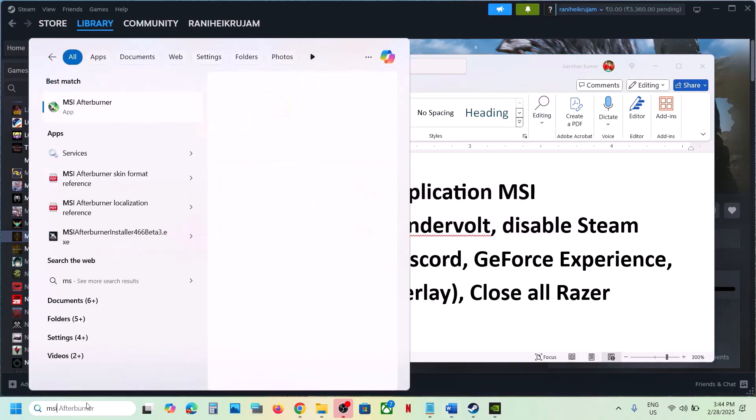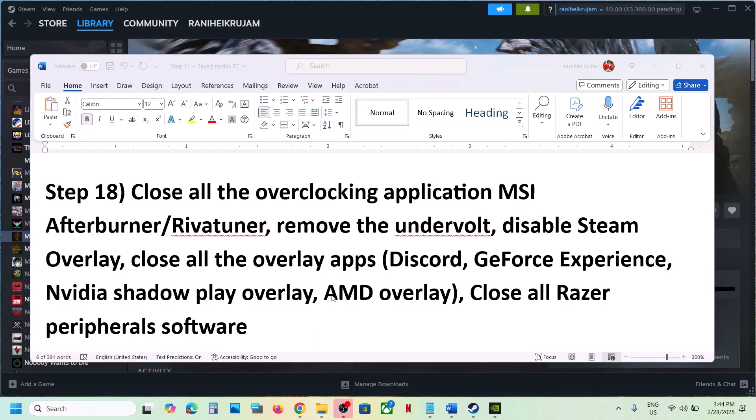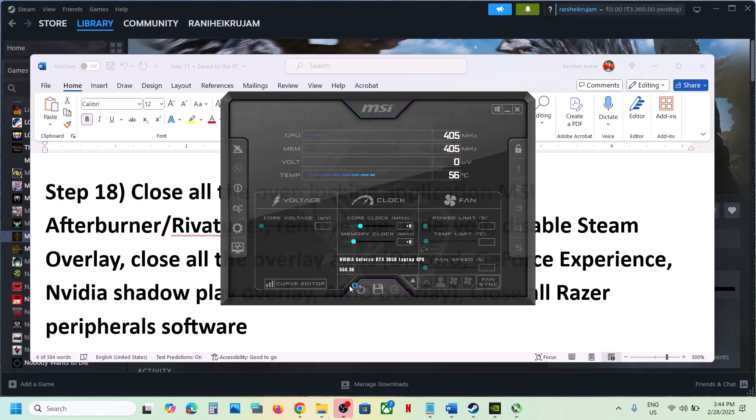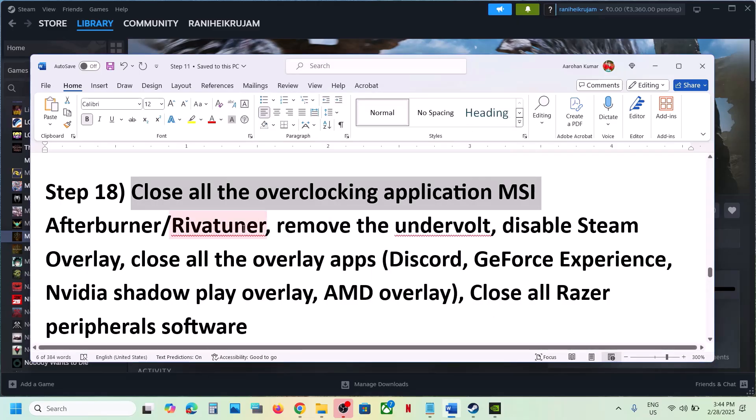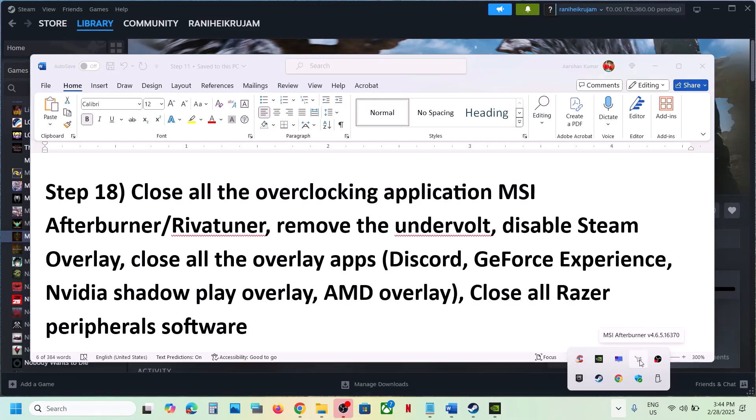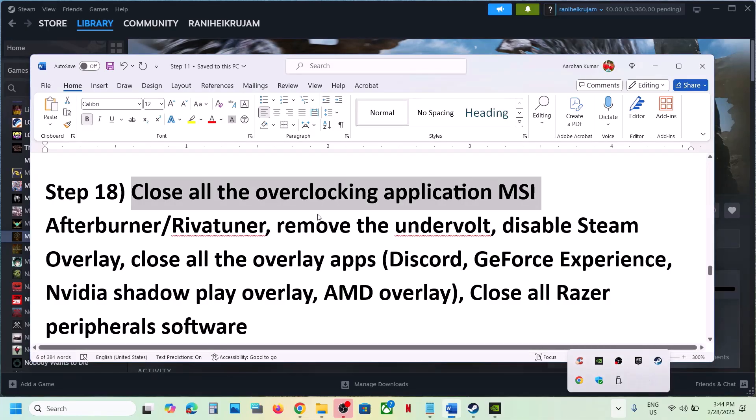Close all overclocking applications. If you're running MSI Afterburner or RivaTuner or any other overclocking application, right-click on them in the system tray and close them. Also remove any undervolt you have applied to your computer.